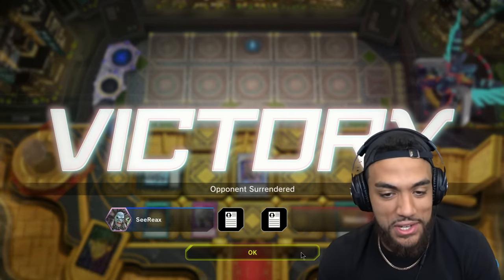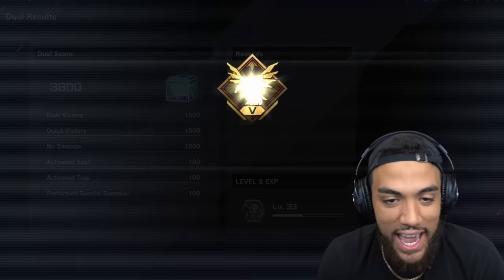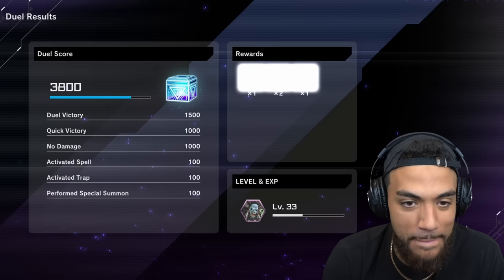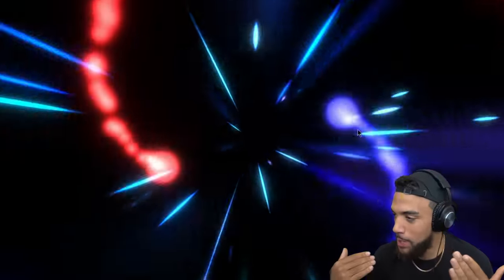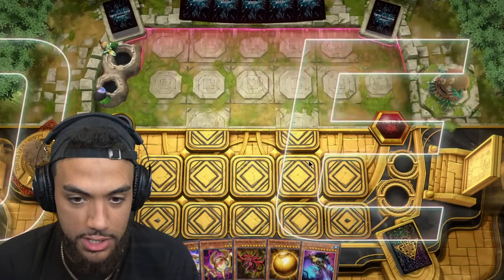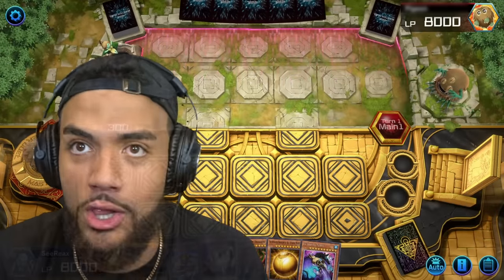He surrenders. That was a very good starting hand. I didn't get all three gods out at the same time, which I wanted to do, but that was still a good duel. I want a full drawn-out duel — a full experience playing all three of the Egyptian gods. My favorite theme in all of Master Duel.